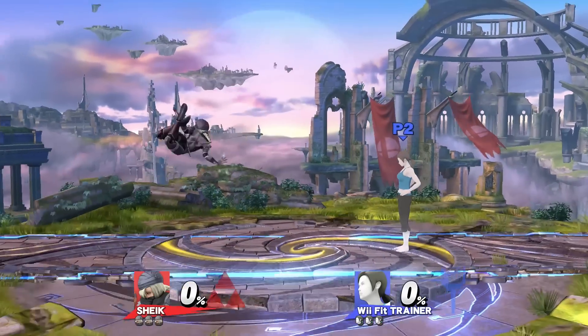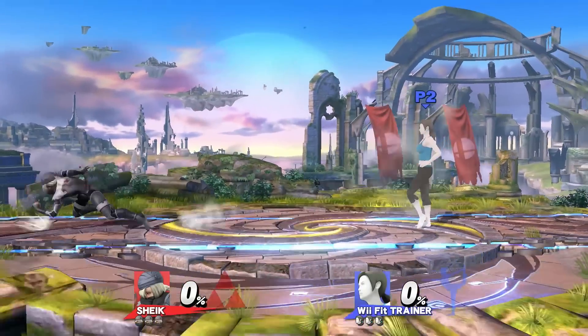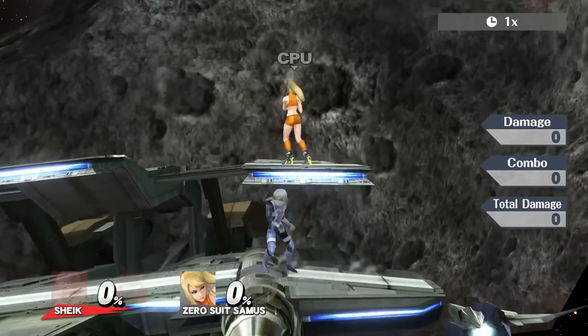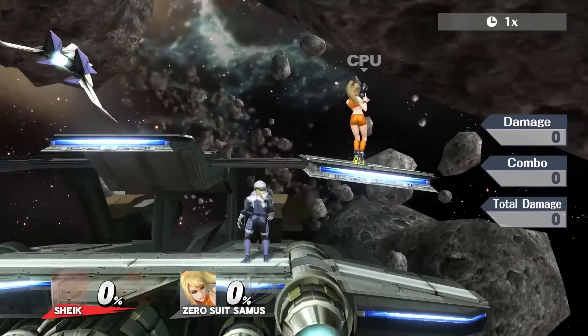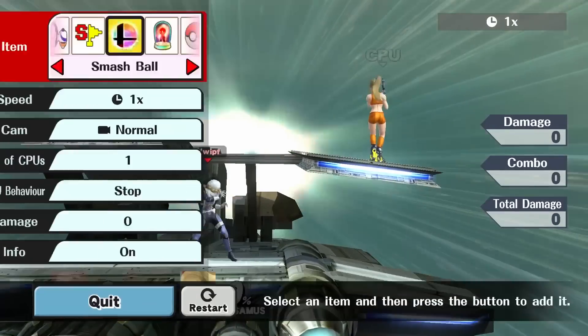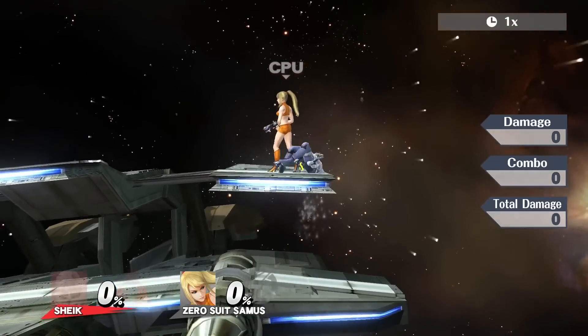Remember though, the Slide in its current state can only be done to the left. So if you want to approach with it, backflip towards your opponent. Another interesting note is that the Slide is amplified on sloped surfaces. I'm able to slide about half the length of Lilat. This makes Lilat an even better pick for Sheik when choosing stages, as she gains another movement option.